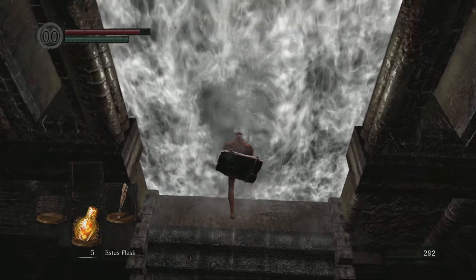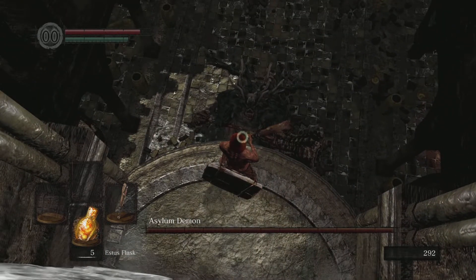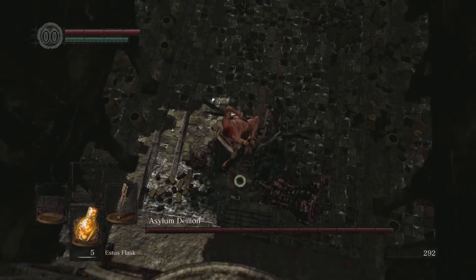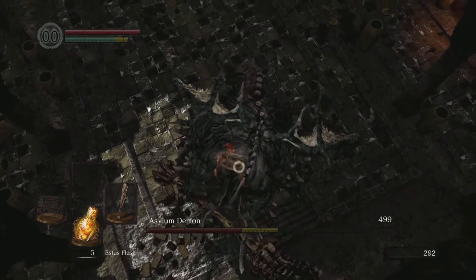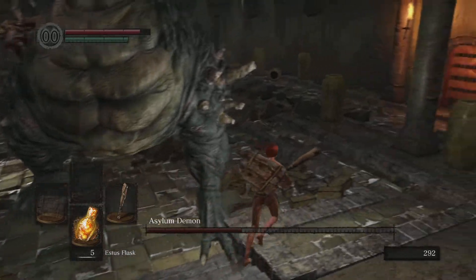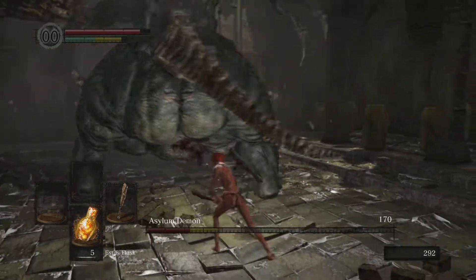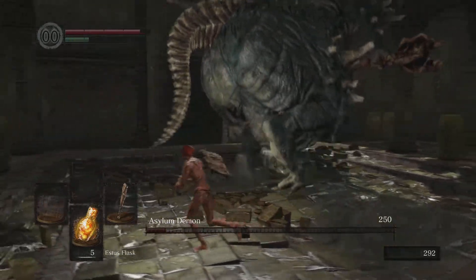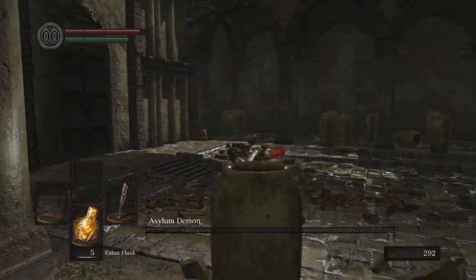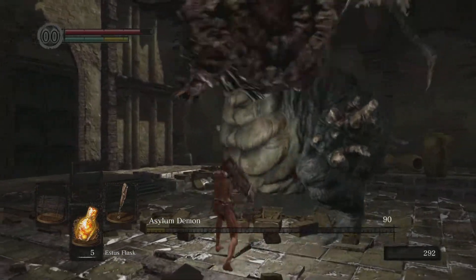Let's see how this damage does on an Asylum Demon. One thing I'll say — if you simply press R2 when you're two-handing this thing, you'll do a jumping attack. Not bad at all — that was over half of his entire life bar. So let's just spank his ass with the stick the rest of the way. We'll do our finishing attack. There we go.